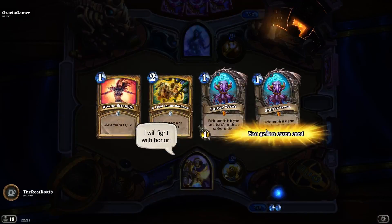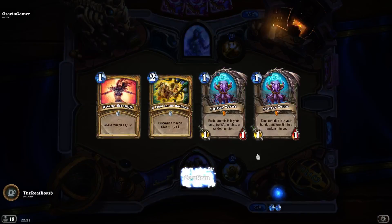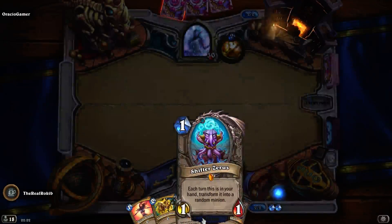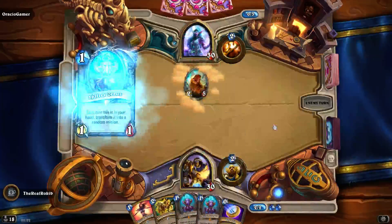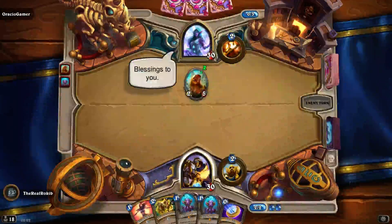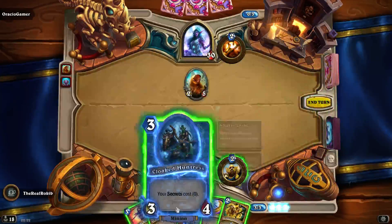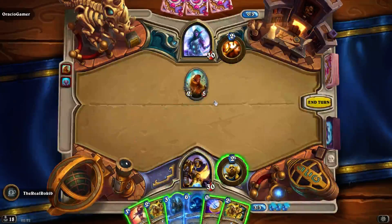Shifter Zerus - discovering a minion, give it plus one plus one. Let's keep all of these. Shifter Zerus each turn this is in your hand transforms into a random minion - it's quite nice. Oh, got a two-five. Secrets cost zero, okay, we start off with free mana.